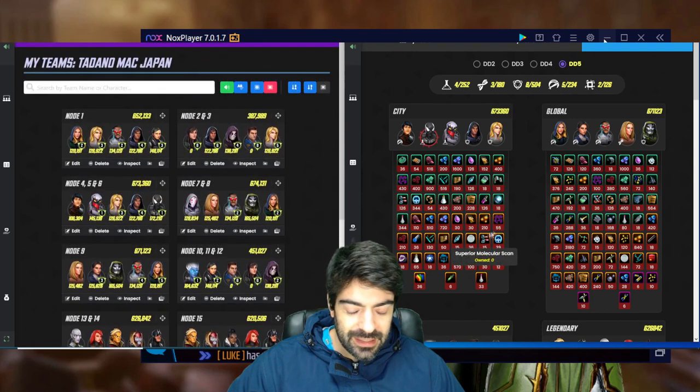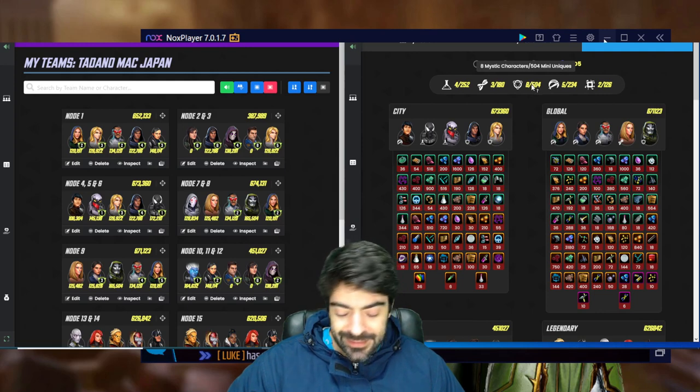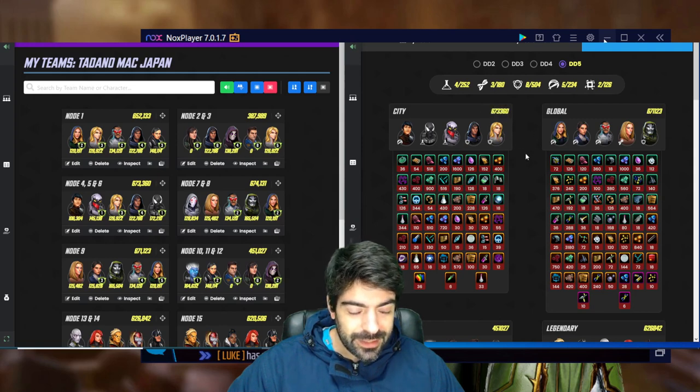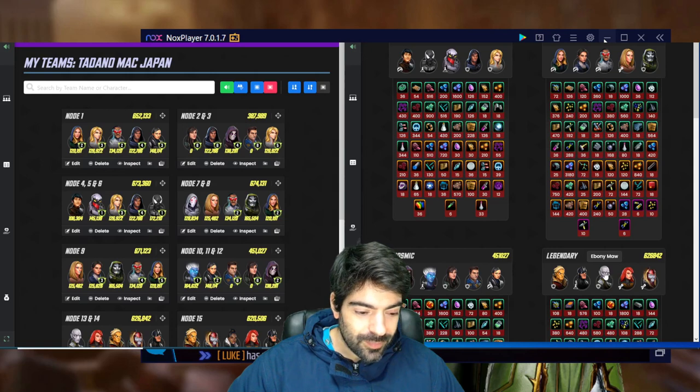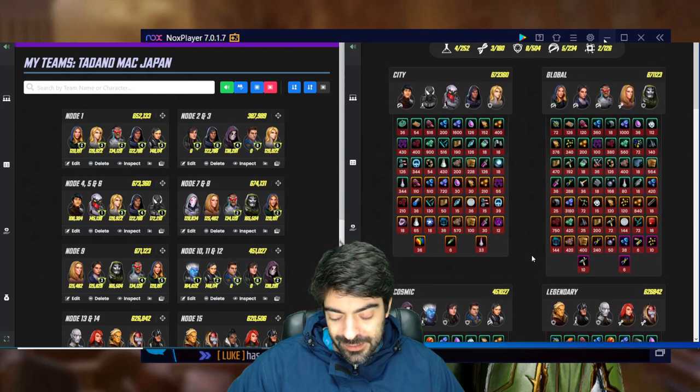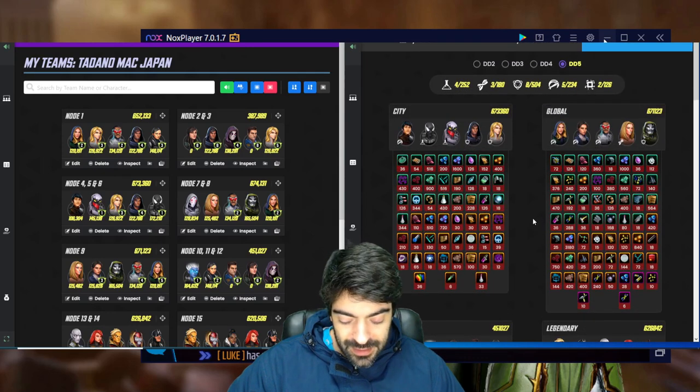In terms of gear efficiency I gave him a 6 out of 10 — he relied so much on mystic characters. Maybe even a 5 out of 10: eight mystic characters is just too many. If you're bringing Cloak and Dagger and the Eternals, maybe you can't also bring Deathpool. And then Deathpool plus Adam Warlock plus Ebony Maw is very unnecessary. Having Jubilee and Dr. Octopus instead would have been more interesting. I'll stay with a 6 out of 10 for gear efficiency.